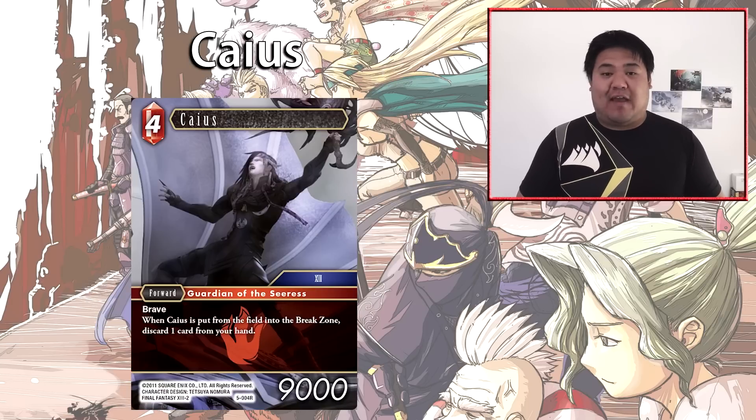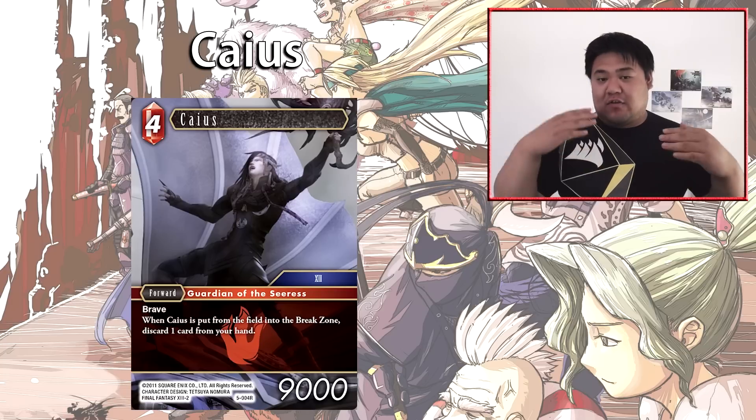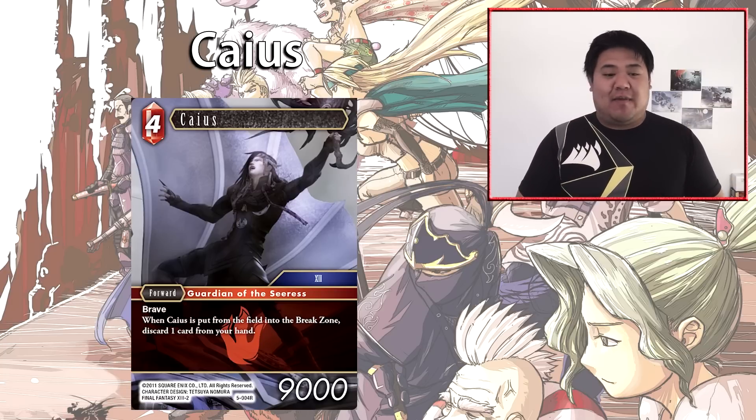Caius can attack effectively and also block. However, in the 4-cost fire slot we have competition — two Rubicantes that also sit at 9,000 power at 4-cost with similar drawbacks. Opus 2 Rubicante reactivates your opponent's forwards when he attacks but has Barrier Shift, and Opus 3 Rubicante is a 6-cost fire forward that reduces to 4-cost if you control four fire backups. Compared to those, it's difficult to determine where Caius sits. He does benefit from having Brave and not too severe a drawback.